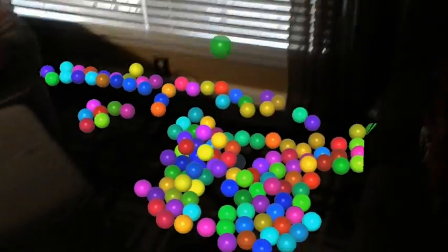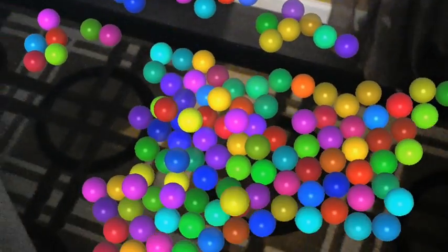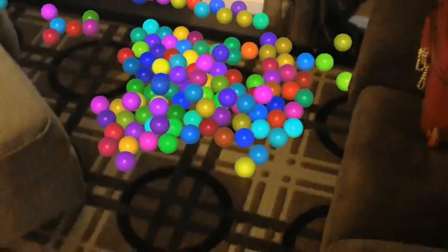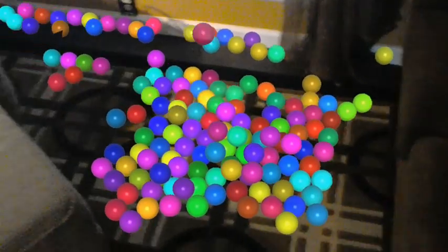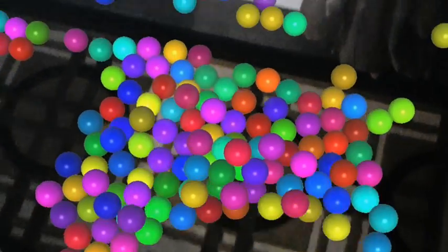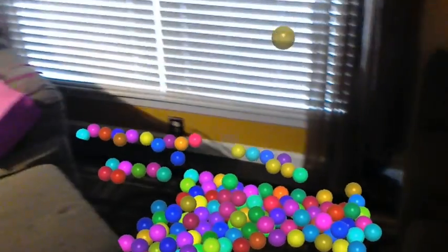I've been told there are ways to duplicate objects in Unity without using instantiate that are a lot more efficient, but I haven't explored that yet myself. The guy's name that did this is Brett Allen or Brent Allen — I can't remember, sorry — but very cool, very fun.